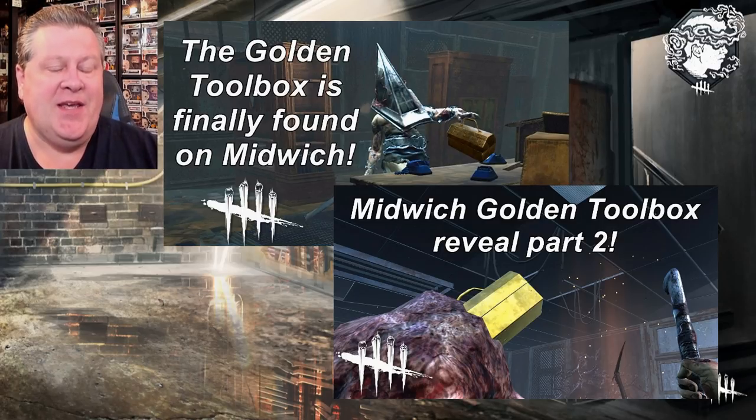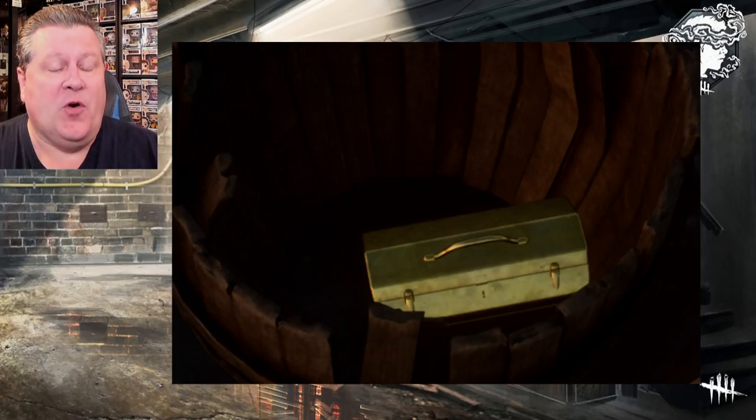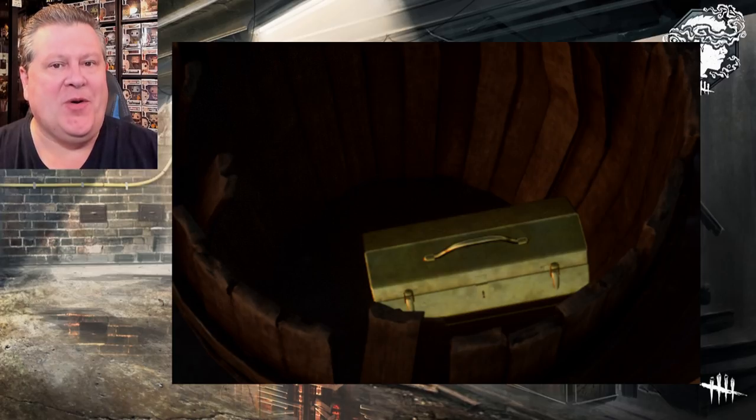You may remember Beast Gaming kindly took me on a journey to show me how to make the golden toolbox on the Midwitch Elementary School map, and now he took me on a tour and showed me the golden toolbox here on Dead Dog Saloon. We always knew it was in the water tower — people would constantly tell me 'Paulie, it's in the water tower.' I knew it was in the water tower. How can you make it reveal itself? That was the key component, and that is the part that has been solved today.